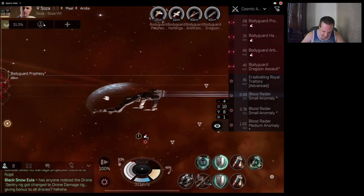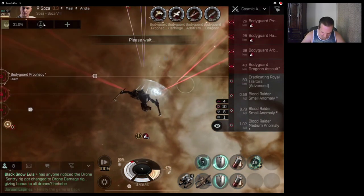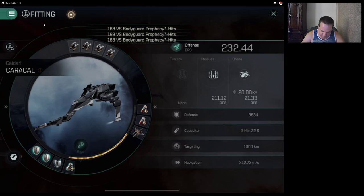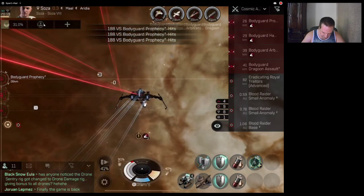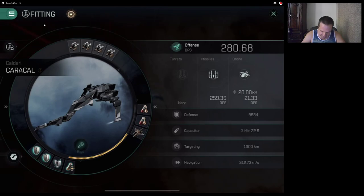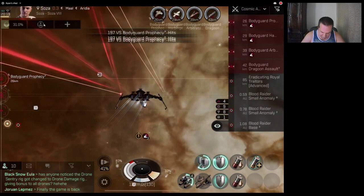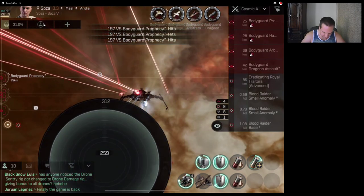I should have showed you guys my DPS earlier. My normal DPS is 211 for my missiles. When we pop the damage control we boost up to 259 DPS. Let's go the other direction and start firing. We do what we gotta do with what we got. I haven't been paying as much attention as I normally do — I try to watch whether they're gaining on us. They just gained on us to 24, so I bump up my speed; now we're going out of range, so we want to bump it back down.